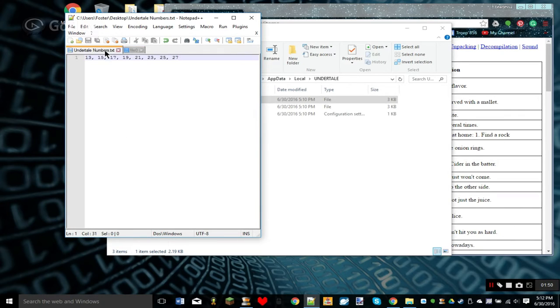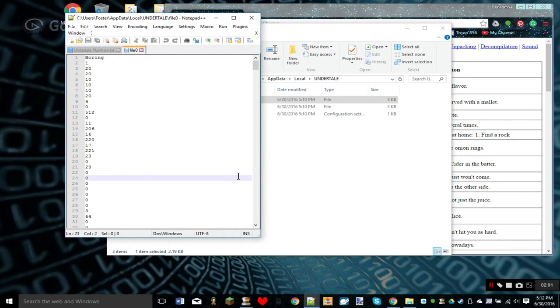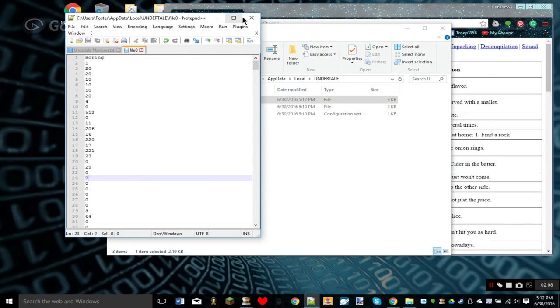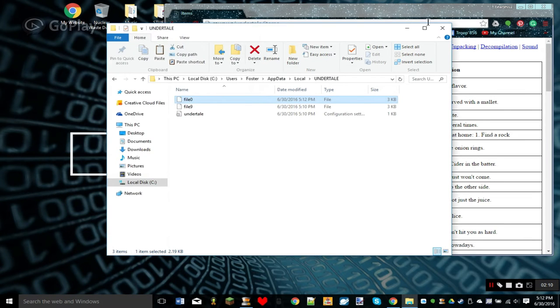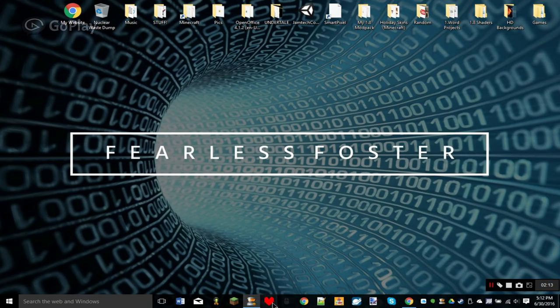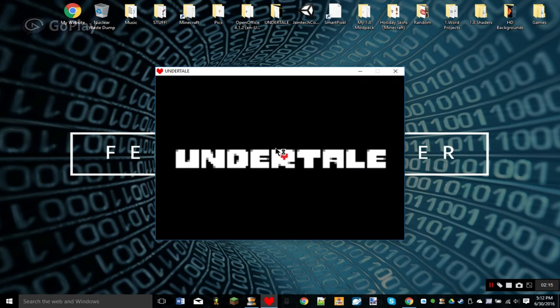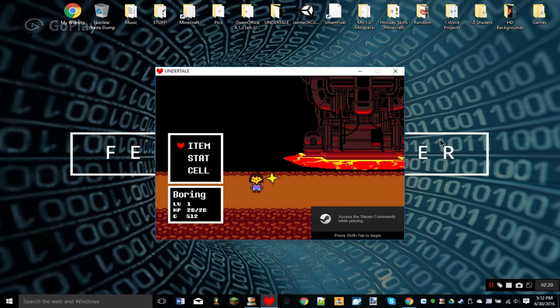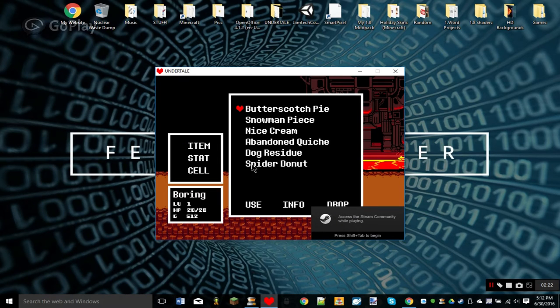So let's find line 15 — it starts at 13, 15, 17, 19, 21 — and 23 is one of them. Let's change line 23 to 7 instead of 0. Save that, close out of the files, minimize, and open Undertale. And then in my inventory, I have a Spider Donut.